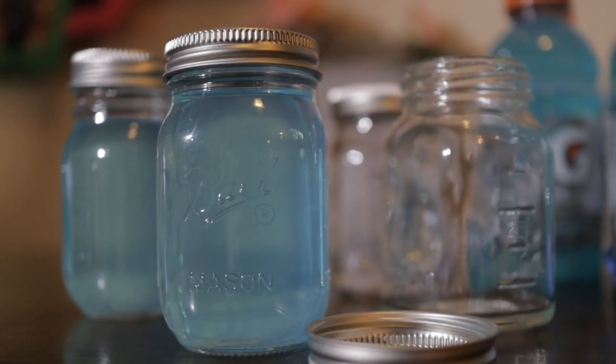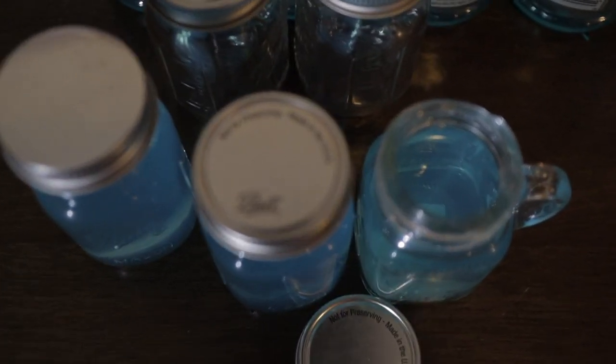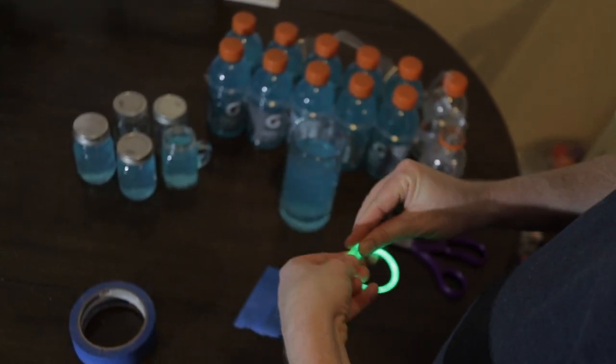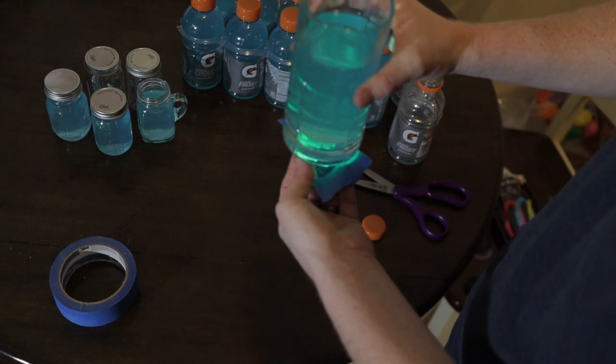Another option that's pretty neat: if you have some mason jars, fill them up with the blue Gatorade liquid. On the bottom of the mason jar, take a glow stick and make a circle, then attach it with duct tape or gorilla tape, cutting the edges around the bottom of the jar. When the kids need a break and you want to give them refreshments, come inside, turn off the lights, and they can all enjoy their slurp juice together with these cool glow-in-the-dark mugs.